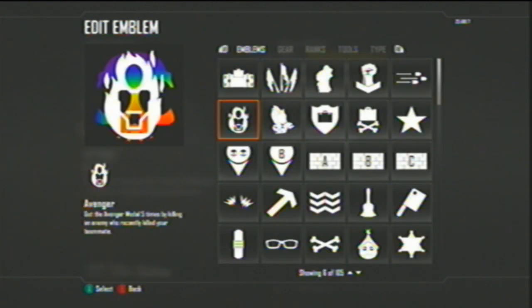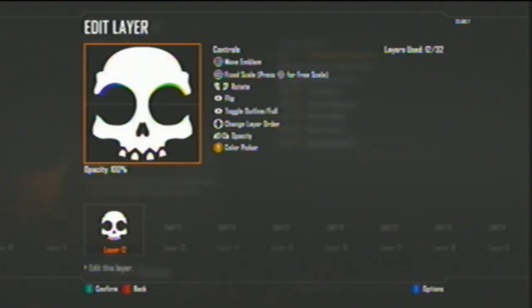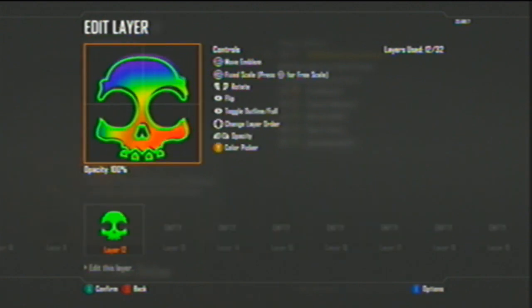One thing — if you want it to look a lot cooler, you grab this emblem, the super killer. Make it the outline and change it to any color. I prefer the green. And then just kind of change it to fit the emblem.